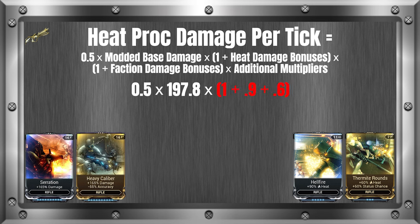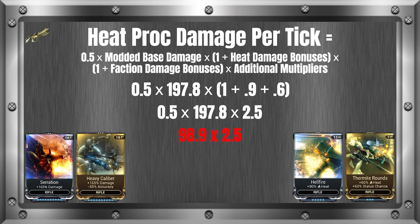The parentheses 1 plus 0.9 plus 0.6 gives us 2.5. Then we solve the multiplication left to right: 0.5 times modded base damage of 197.8 gives us 98.9, times 2.5 gives us 247.25, which is rounded up to 248 normally. For whatever reason, they must have done some rounding elsewhere and we end up with 249 instead. This leaves us with a burn proc of 249 in-game, or 496 if we get a crit with a multiplier of 2.